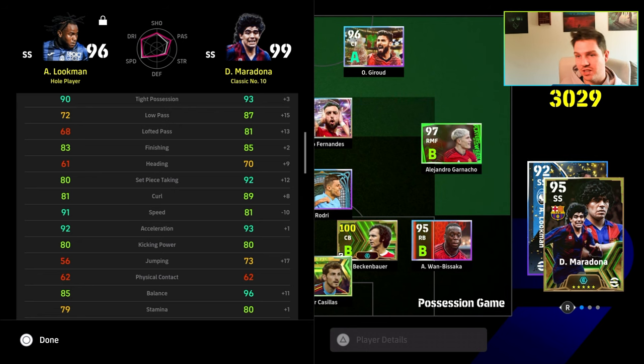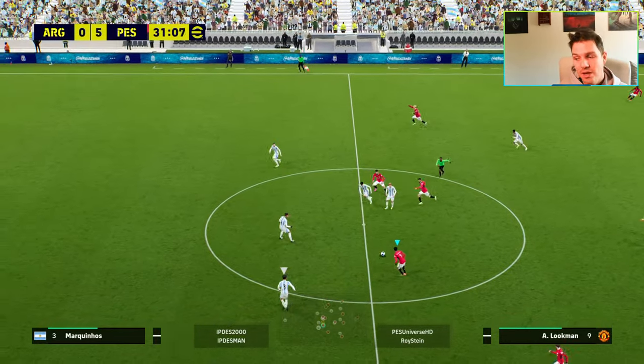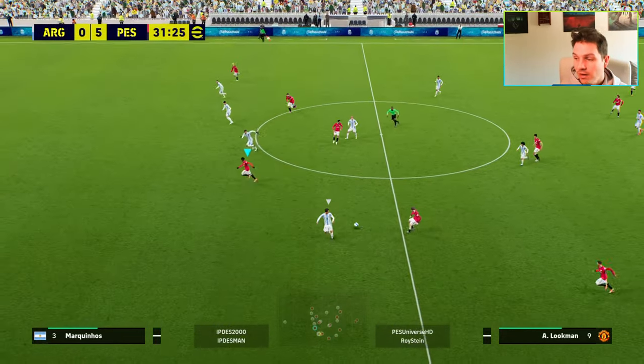He can be like Maradona — another free player they released which has been cooking it up as well. Very similar stats, though Maradona is a bit shorter. Lookman is going to be way faster, acceleration is very even, kicking power is the same, balance goes to Maradona — but Maradona is a slightly different style of player overall.